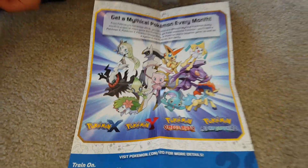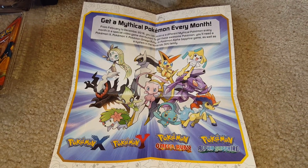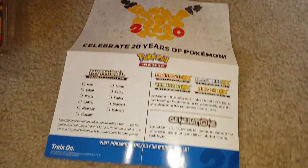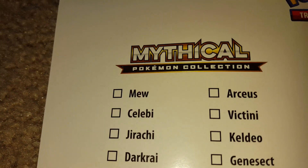As usual, it comes with this mythical pamphlet - a pamphlet that shows what mythical Pokemon you can get for every month up until December 2016. This is the back, and these are the mythical Pokemon. We're up to Darkrai.